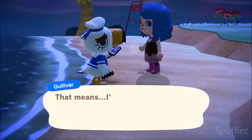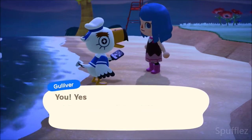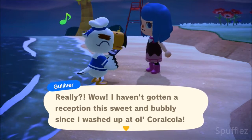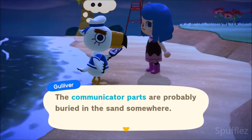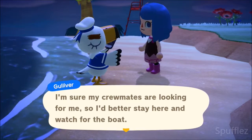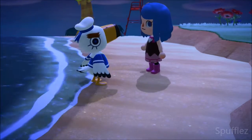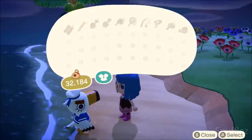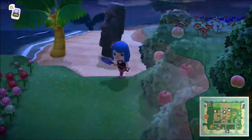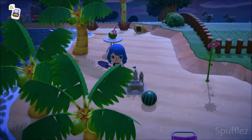So his task is: you have to go around the beach with your shovel and find the five communicator parts. Once you do, he will send you an item in the mail the very next day. It's a very straightforward task — all you need is your shovel, and the parts can be on any of the beaches in your town, so make sure that you check all of them.